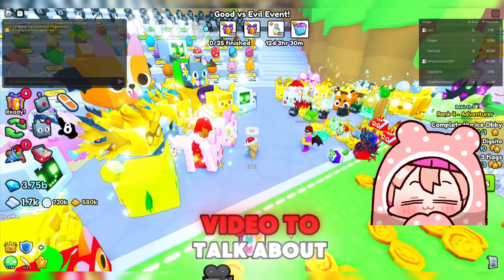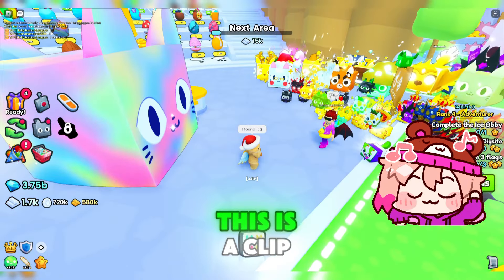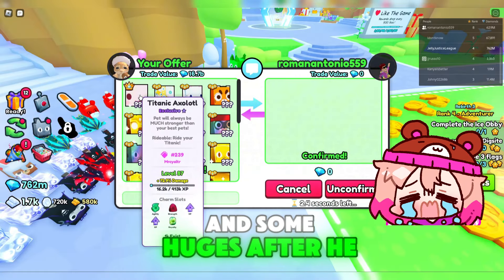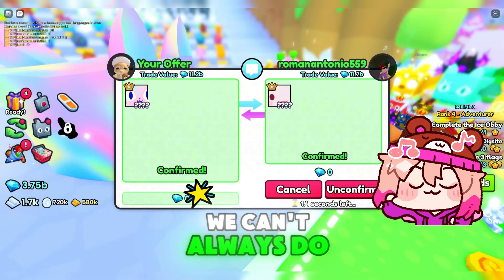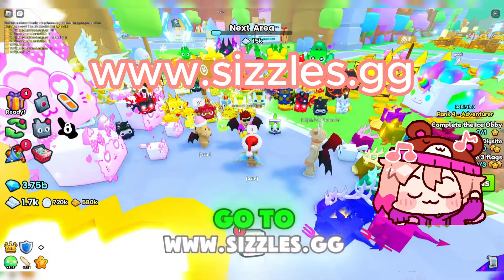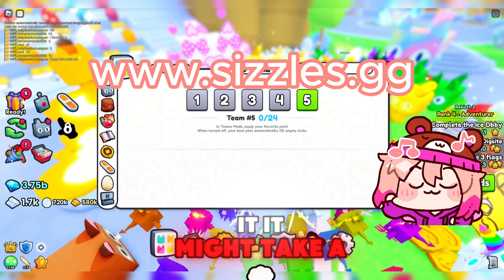I want to interrupt the video to talk about Jelly Justice League again. Night Fox just showed us in his last video — this is a clip of my daddy giving back this kid Roman's titanic tie-dye cat. We gave him a titanic axolotl a while ago and some huges after he got scammed, but we tracked down the scammer and found his titanic he redeemed. We can't always do this, but it's nice when it happens. If you're ever scammed or hacked, make sure to contact the Jelly Justice League. Go to www.sizzles.gg, then you can join the Discord server and make a ticket, and we'll look into it — it might take a while, though.